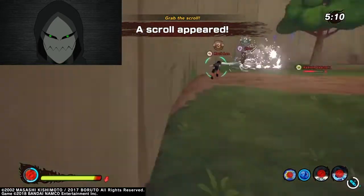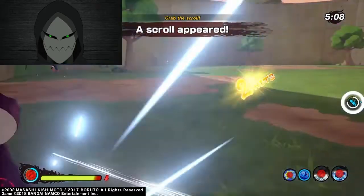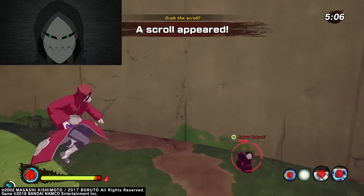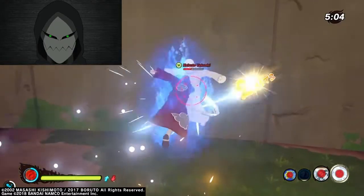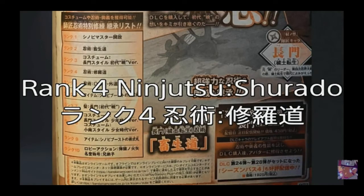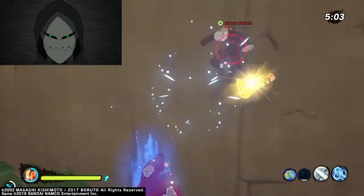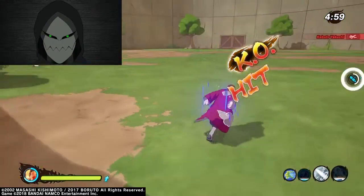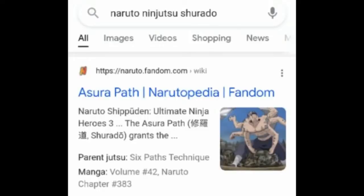Now this could be a long shot, but looking at the scan of the gecko, the image looks a little zoomed in, like they are hiding something. Okay, next up is the rank 4 reward called Ninjutsu Sharado — again I'm pretty sure I butchered that pronunciation.